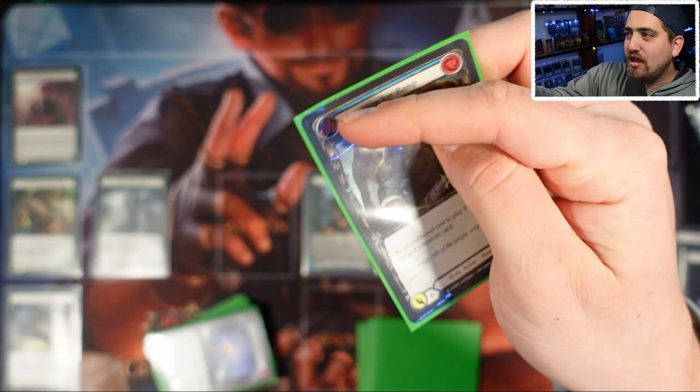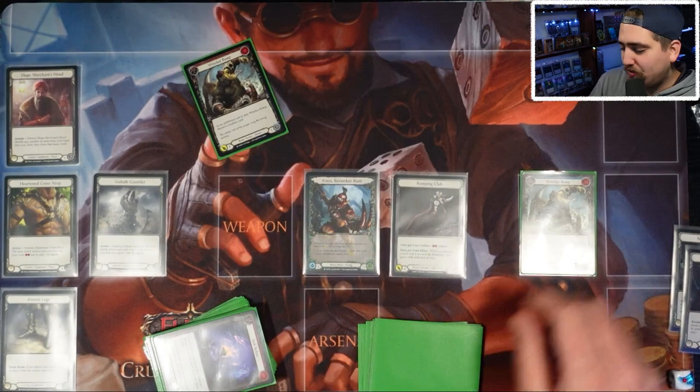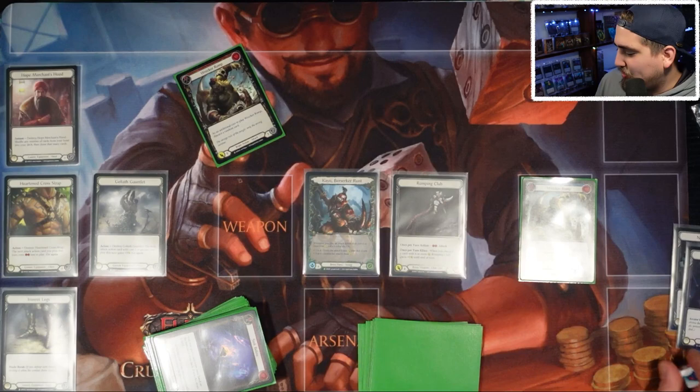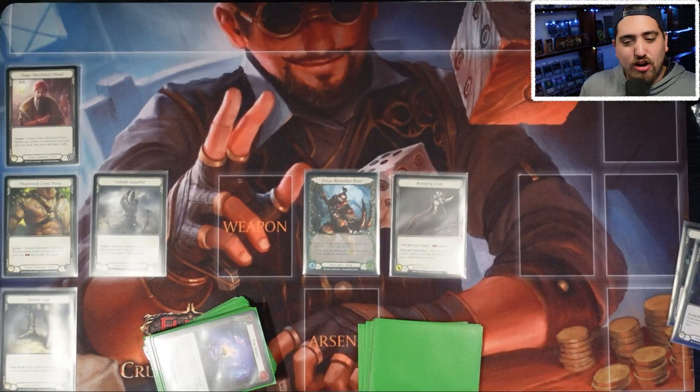In order to generate resources you pitch a different card — the pitch value is shown on the card. Almost every card has a cost and a pitch value. You technically play the card first and then pay the resources, so you would pitch three here to pay a cost of two and you're floating one resource. That's the general gameplay loop.